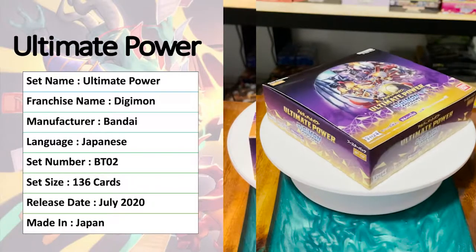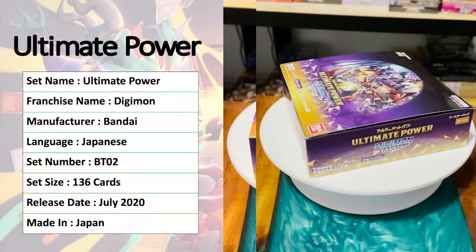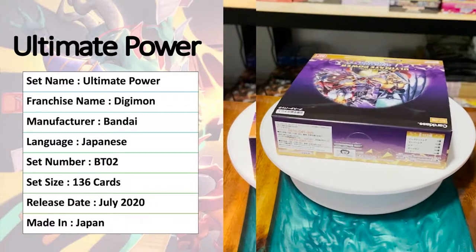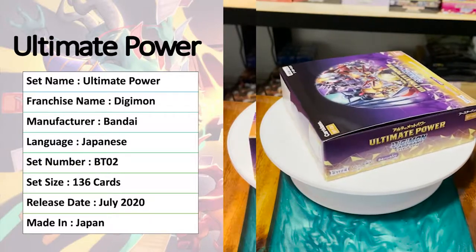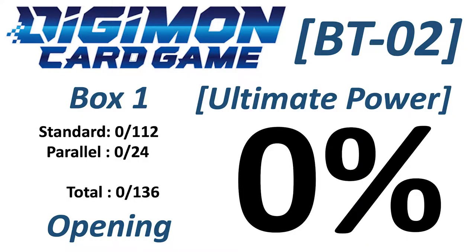Hello, welcome to Pandora's Box. Today I'm going to open a box of Digimon Ultimate Power. This is BT-02, by Bandai. This box is in Japanese and it has 136 cards in total — 112 normal cards and 24 parallel cards. This expansion was released in July 2020 and is a made-in-Japan product.